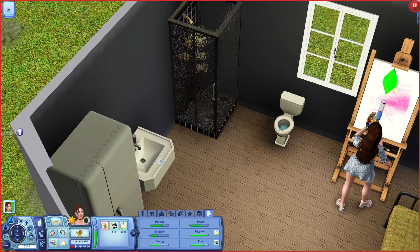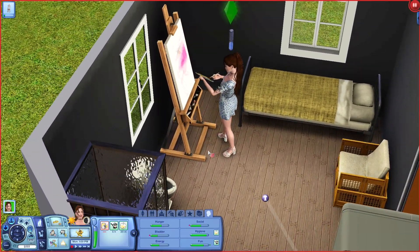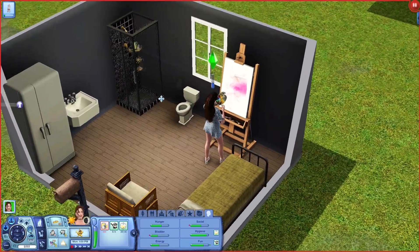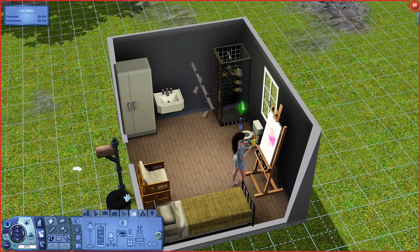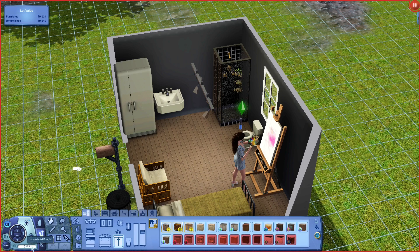In order to make her better at her job she just needs to level up her painting a bit. I also want to get a counter, so let's go into Kitchens and just buy the cheapest one — 84 bucks. That's probably the cheapest one, yeah. Let's get her a counter.